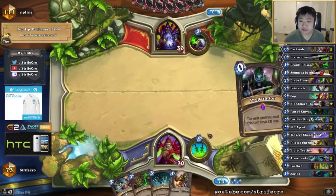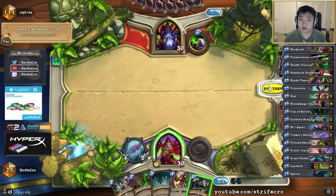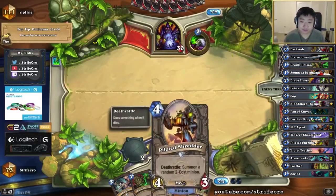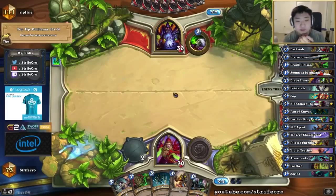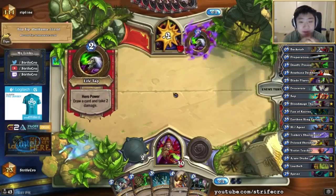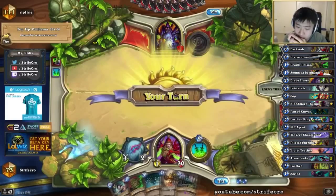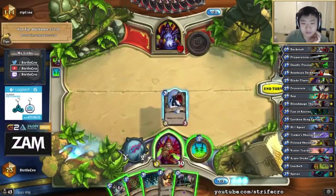I don't like Shredder that much against Warlock. I mean it's really good against Dragon Warlocks and Handlock, it's just bad against Zoo. Because Shredder being like a 4-3, it's actually maybe even worse than Yeti — like a 4-5 against Zoo since they can trade Flame Imp and stuff for it. Looks like I got pretty lucky though. Wait, I have a good hand against Zoo, I don't know why I said that.